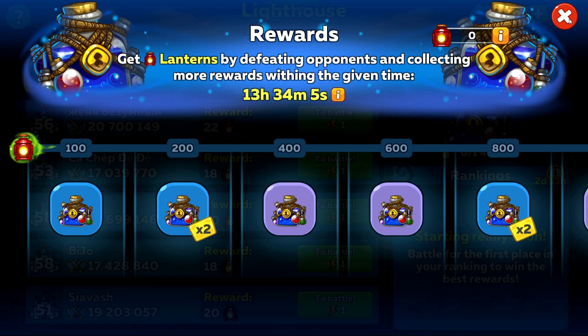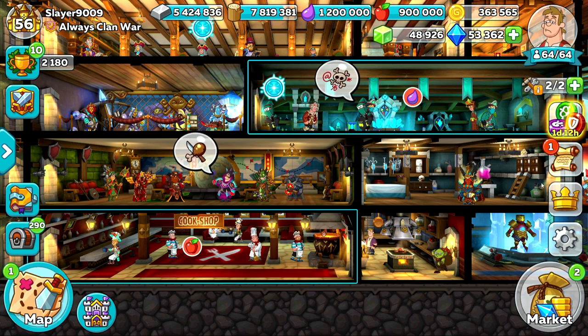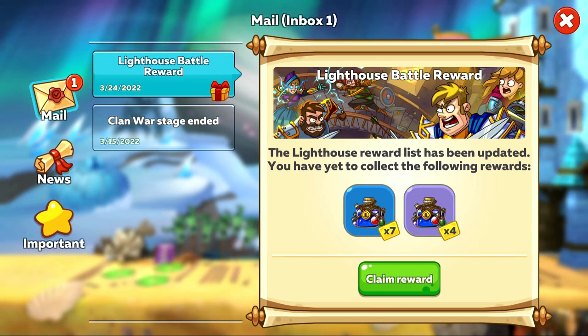The only unfortunate thing is that it will reset daily. So if you're close to the next chest, it could be worth spending some diamonds just to reset your energy to earn the next chest. And don't worry — anything you don't collect from the lighthouse after the time resets will be sent in the mail to you, so you don't need to worry about losing them.